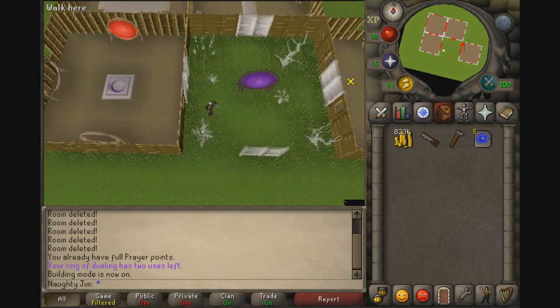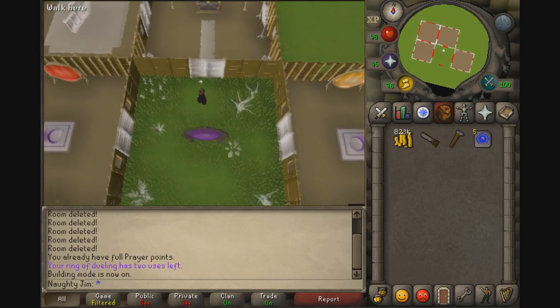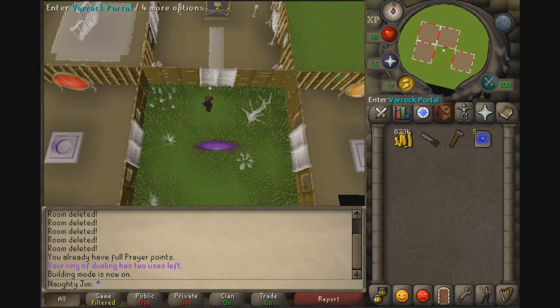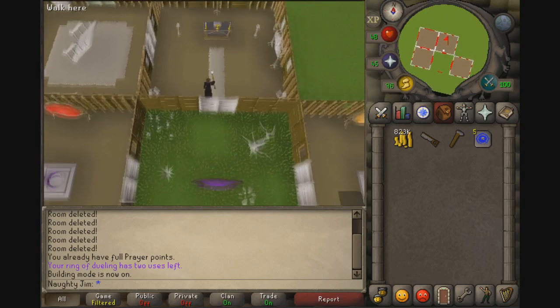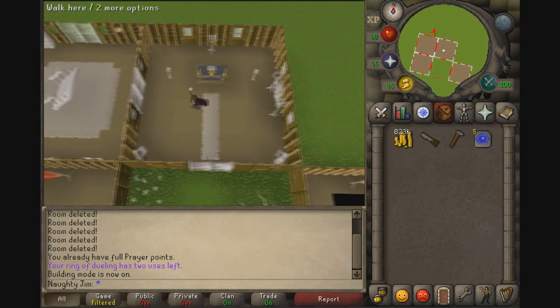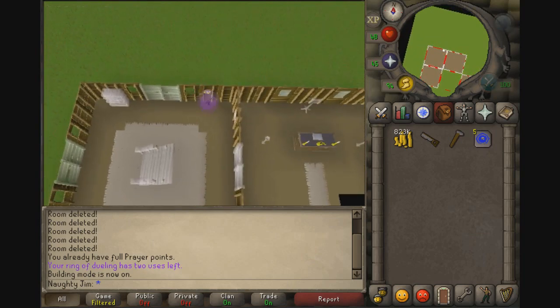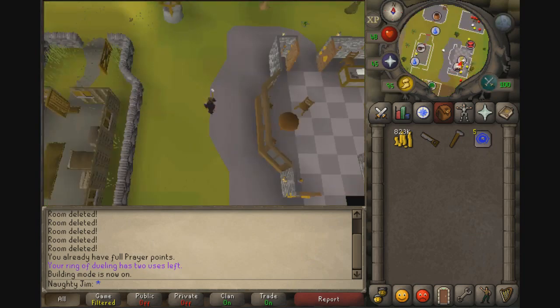So yeah, that's pretty much it. Now basically every time you spawn into your house you land right here — you can go left or right to your portals, and go straight to your altar and use your glory. That's what I'm going to do right now because I'm going to the Grand Exchange. Thanks for watching — leave a like if you did like it!